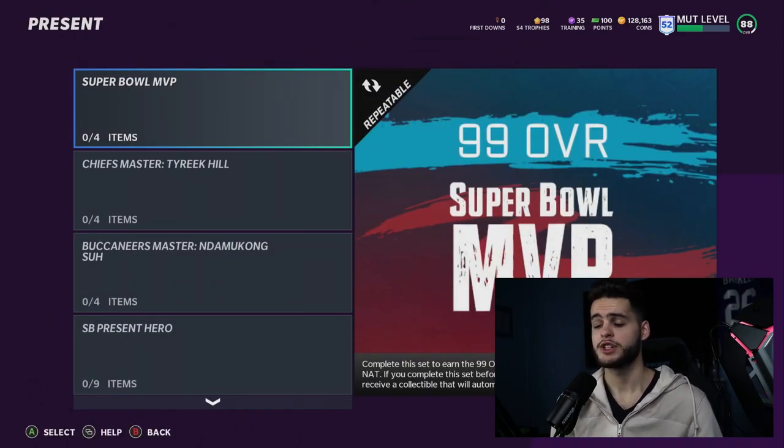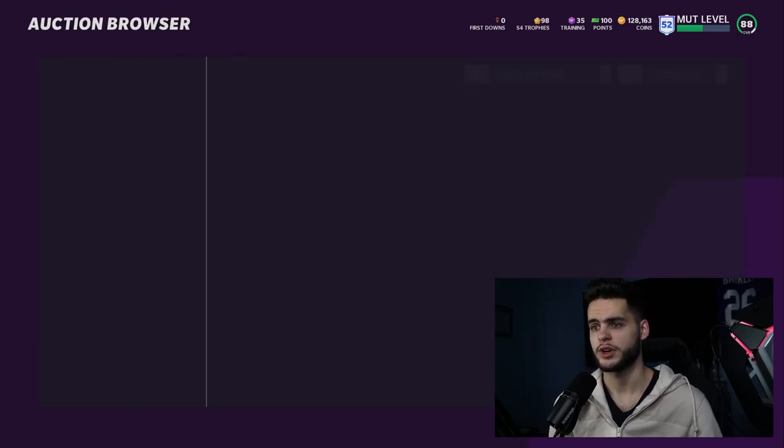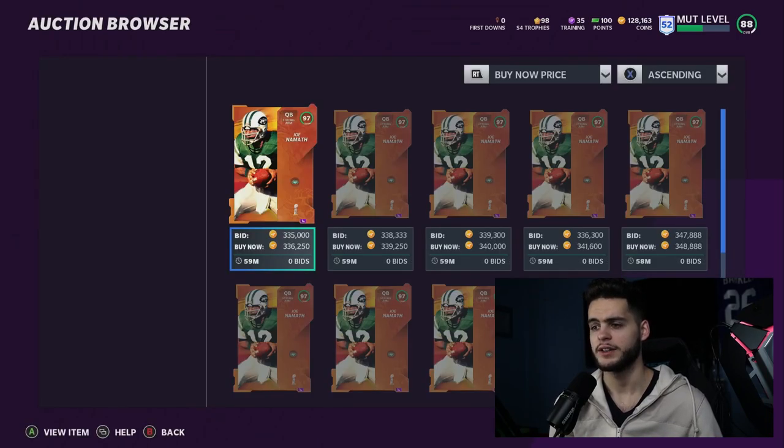The Super Bowl MVP Set is a really cool set — complete it to earn the 99 overall Super Bowl MVP and all four masters back. If you complete the set before the players are added to the game on February 8th, you receive a collectible that will automatically turn into the player. You have to put in all the heroes, which actually is not a bad set at all.